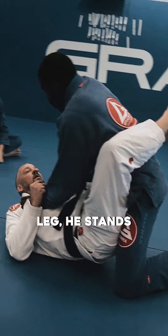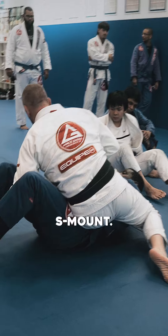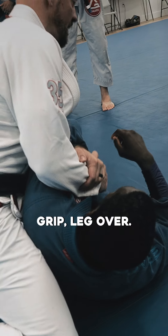He stands up. Underhook the leg. He stands all the way up. I go to sweep — he stuffs me. I grab this leg and sweep him anyway, then sit up to the S-mount. I let go, get the arm, reaching deep and then I get my grip. Leg over, then I sit back.